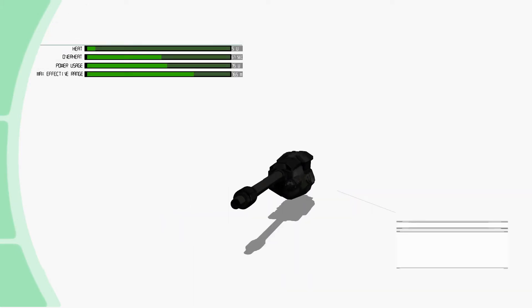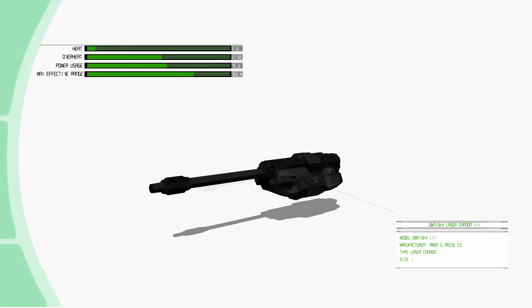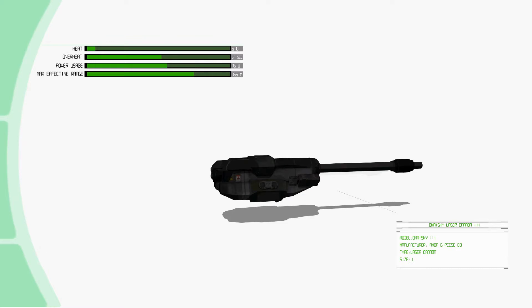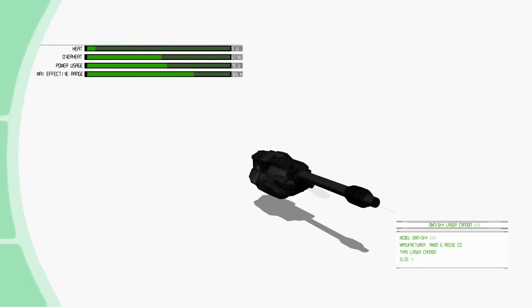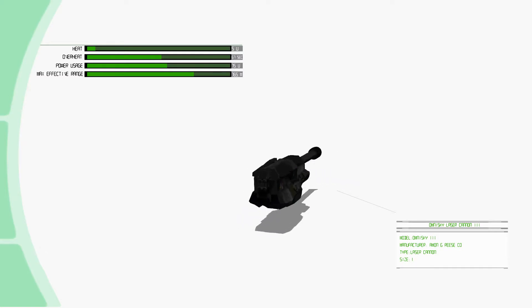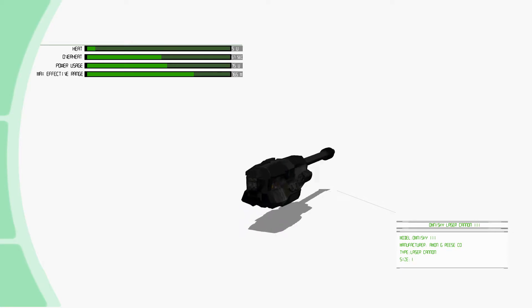We recently changed how we calculated heat units per shot — this is now done by monitoring the ship's IR signature. That being said, the Omni III is developed by Amen & Reese Company. It's a size 1 laser cannon, generates 5 heat units per shot, overheats in 67 seconds, has an overall power usage of 75 power units, and a max effective range of 765 meters.